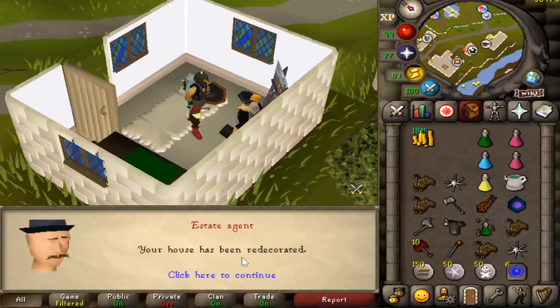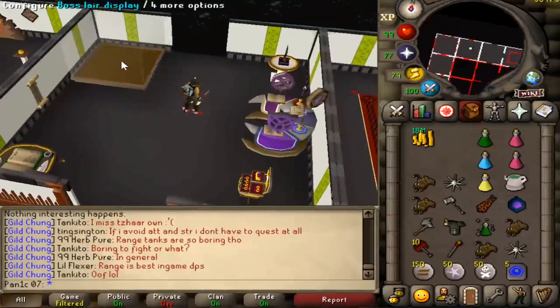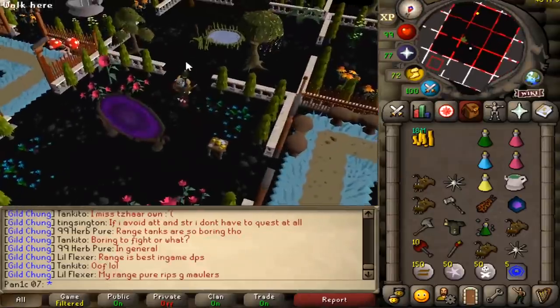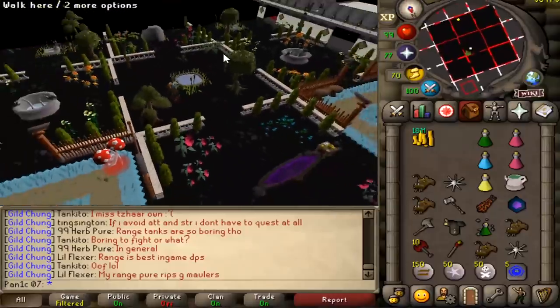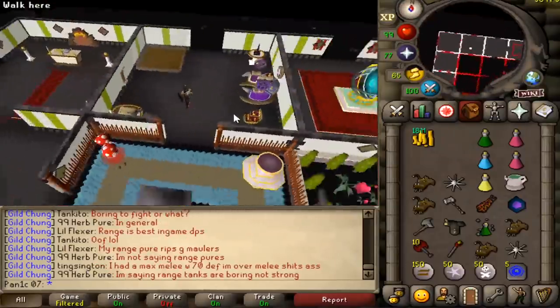Now let's go see what this looks like. Damn, check this room out - that actually looks sick. I just need to do some PVM, get a boss in there and we're all set. And the black grass - how it's made it dirt - that actually looks so cool as a garden. I actually really like it dude, that's 16 mil well spent.